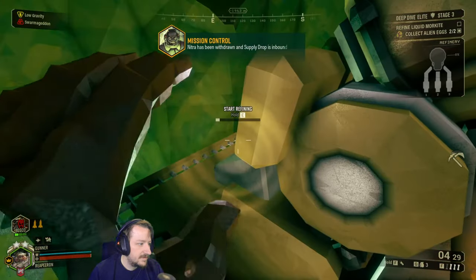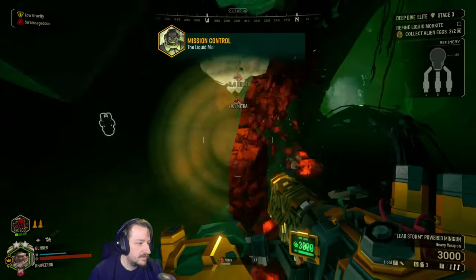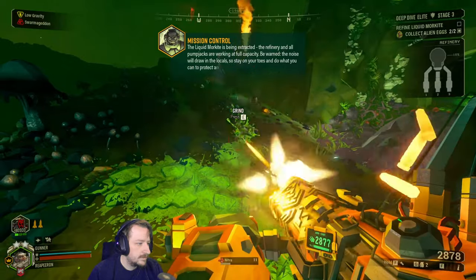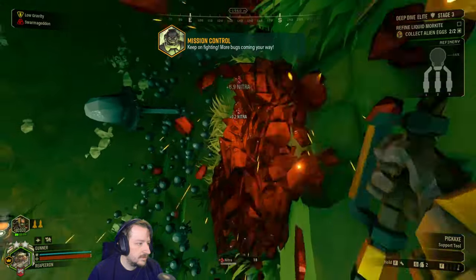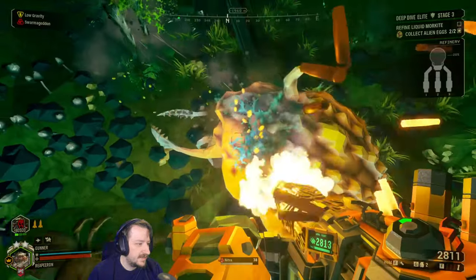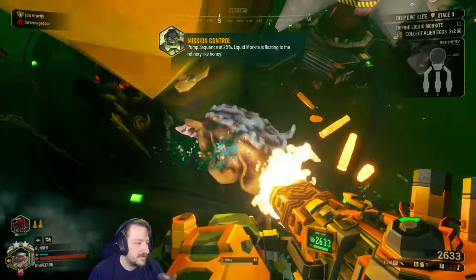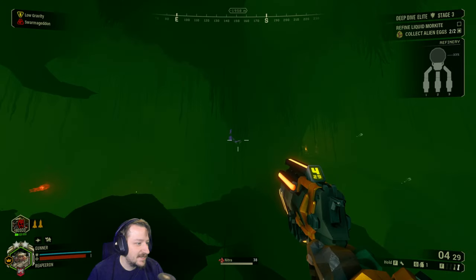Nitra has been withdrawn and supply pod is inbound — go go go. Free supply arrived, the liquid Morkite is being extracted. Refinery and all pump jacks are working at full capacity. Be warned, the noise will draw in the locals, so stay on your toes and do what you can to protect and maintain the equipment. Keep on fighting, more bugs coming your way. Now we're already 20% done. Get out of the way — this light is on fire. Pump sequence at 25% — liquid Morkite is flowing through the refinery like honey.